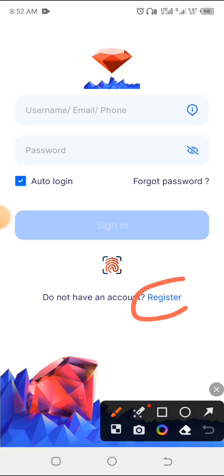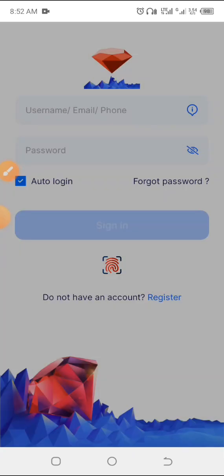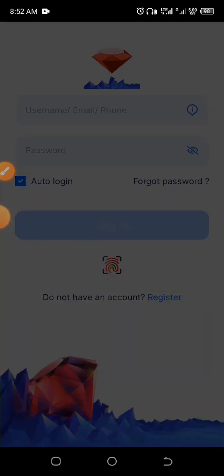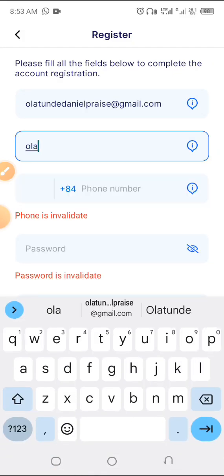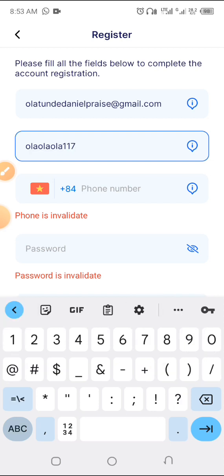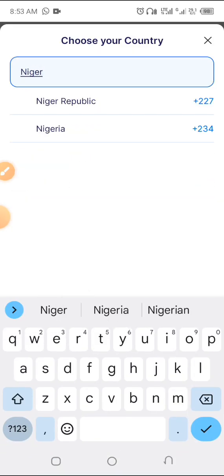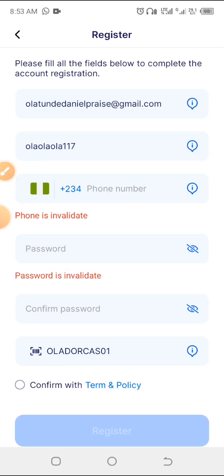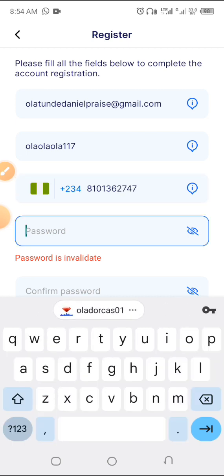Once the app is open, look down and you'll see 'Register.' Click on Register, then register with your Google account. Click on Google, choose your preferred email, and click Continue. You'll need to type in your preferred username, then choose your country code, and type in your mobile number.